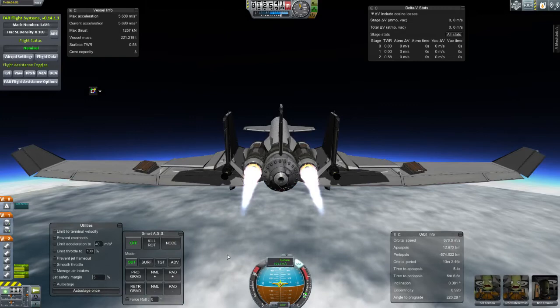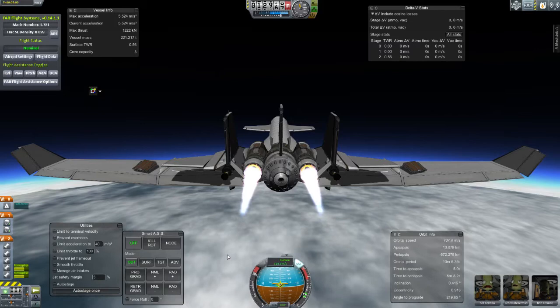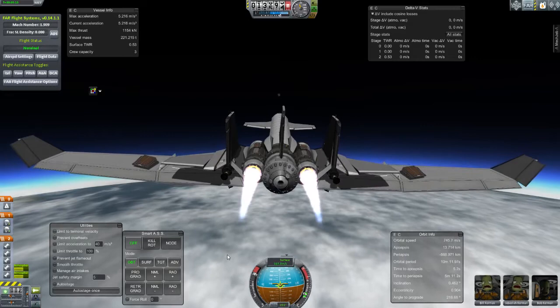There is actually a TrackIR mod that works, but you can't really use it very well outside of the aircraft — it's junk, it's weird. But in first-person view it's amazing — it's just like you're in an A-10 or whatever. Buffeting!